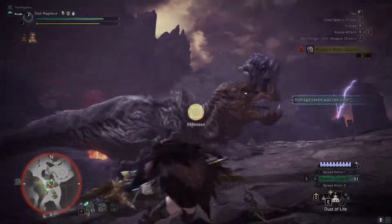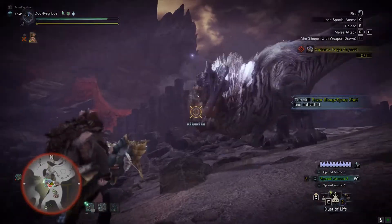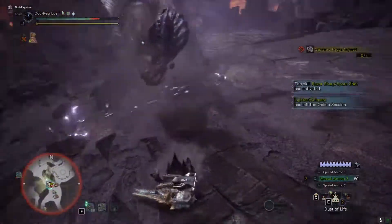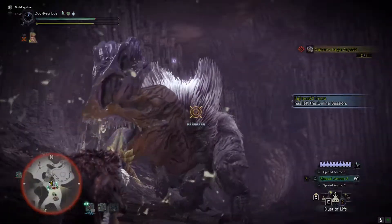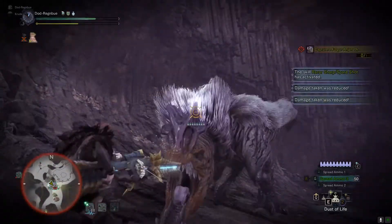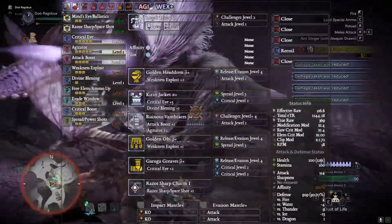For weapon customizations I'm using three Close Range, a Shield, and a Recoil, although you could use what you wish. I've seen a lot of people using two or three shields and fewer close range mods — that's all your own choice.